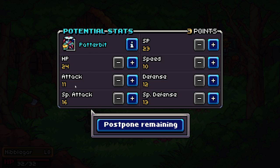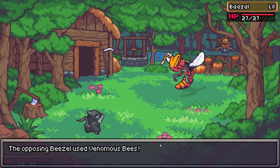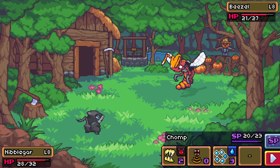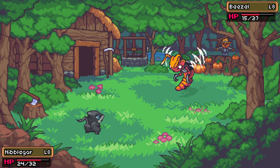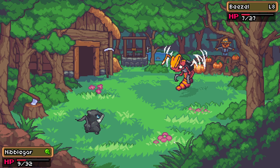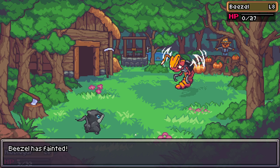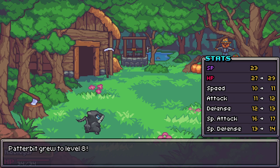We put two more HP points into nibblegar and some stats into potterbit, though it has high special attack and attack which means other stats suffer. For the next beazel we use Bubble Burst to hopefully proc a speed reduction. We can't get the proc — it's only a 20% chance. We get poisoned, which is unfortunate, but we manage without using a potion. Then against another beazel, beazel uses Rage and its attack increased firmly, dealing a lot of damage. We use an HP cake and knock it out, getting a solo level up.